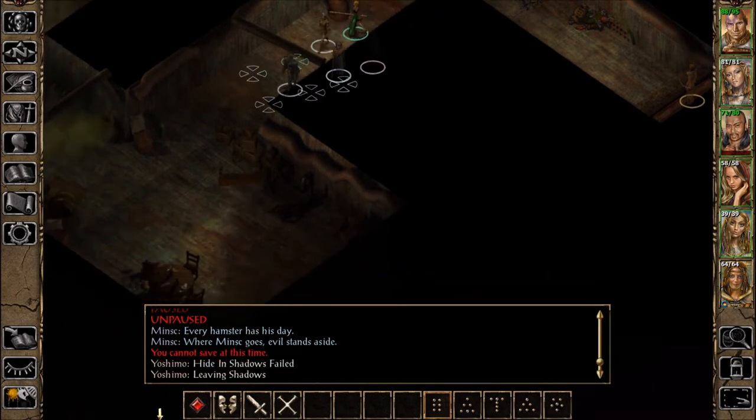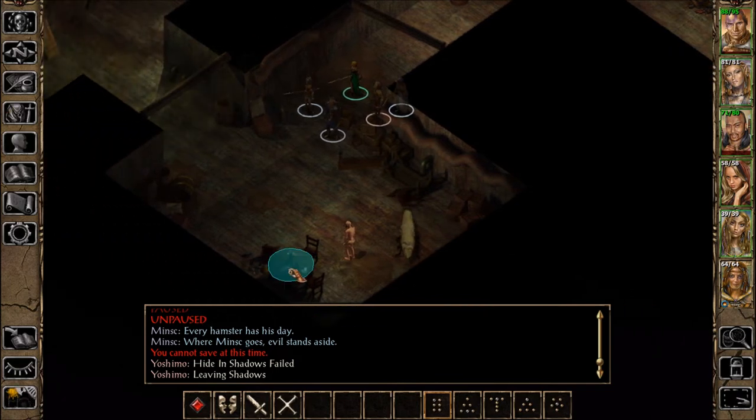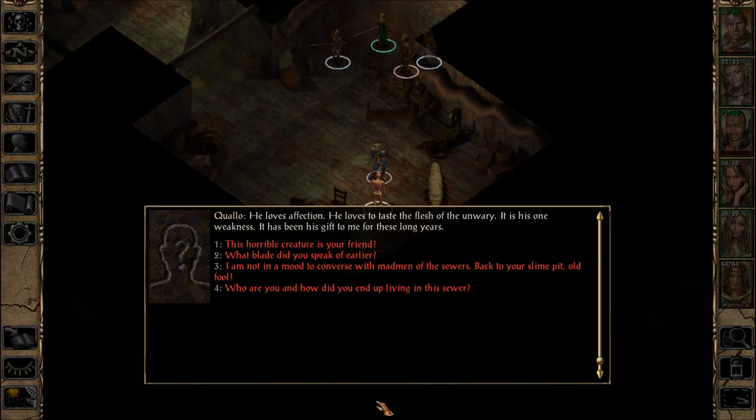I cannot save it this time. I thought maybe it was because he was hidden, but it doesn't really happen that way. Koalo? Yes? You have come for the blade, I suppose. It is as we have always expected, my friend. He glances to the creature beside him. Too long in this pit. Too long. What friend? Who are you speaking to? The beast that you see — he is a monster to you, but to me he is a friend. Would you like to kiss him? No. He loves affection. He loves to taste the flesh of the unwary. His one weakness has been his gift to me for these long years.